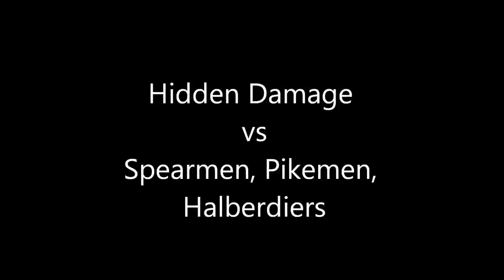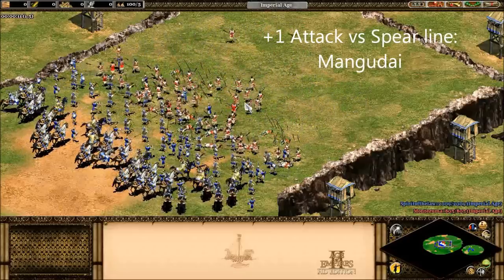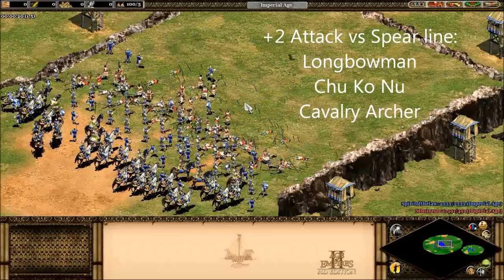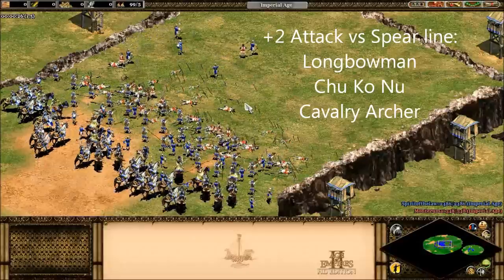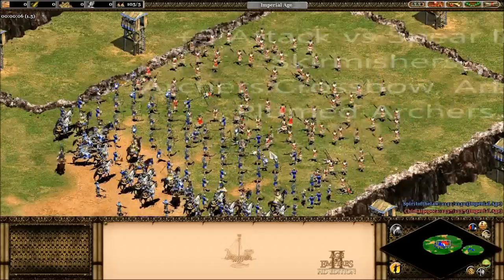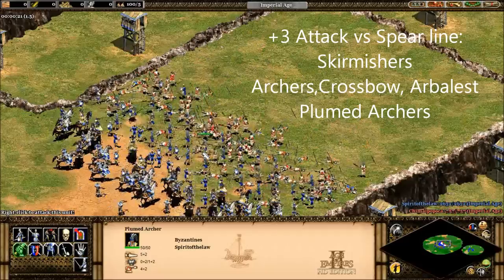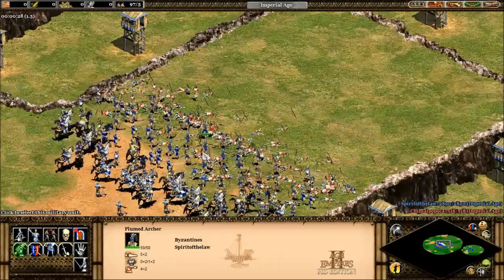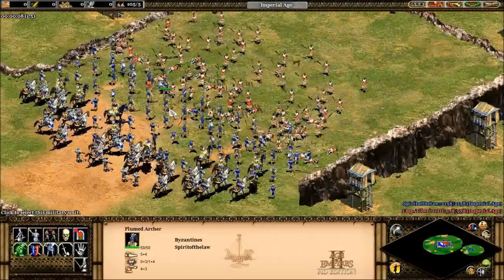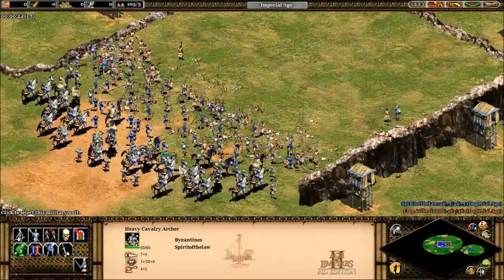Moving on to the Spearmen: all Mangudai get plus one attack, or plus three with Parthian Tactics by the Imperial Age. At plus two attack we have the Longbowmen, the Chu Ko Nu, and the Cavalry Archer — a lot of archer-type units are very good against Spearmen. At plus three attack, all Skirmishers, Archers, Crossbowmen, Arbalests, and Plumed Archers get plus three, and the Elite Plumed Archer gets plus four. This confirms that archers are good against Spearmen — not only can they get in shots before the Spearmen reach them, but they also get extra attack, and both factors together make archers so effective.